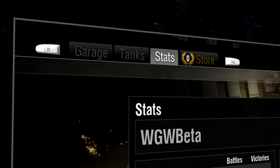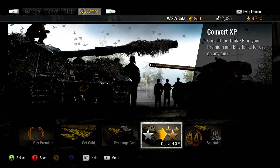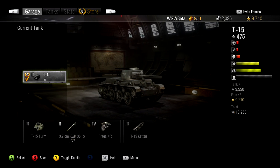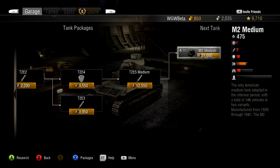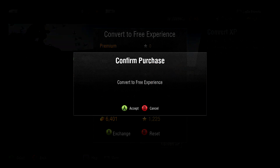In the Garage, select the Store tab and you will find an option to convert experience. Converting experience will cost you some gold, but you may find the benefits are worth the cost. You can only convert experience from premium tanks or tanks that have reached Elite status. Select the amount of free experience you wish to convert and the bank will pull the appropriate amount of tank experience from your Elite tanks. Remember, this costs gold, so take care to convert wisely.